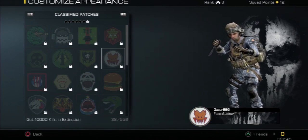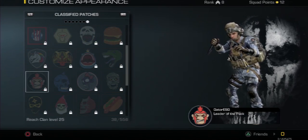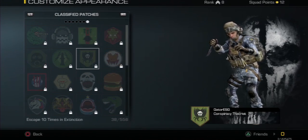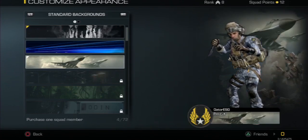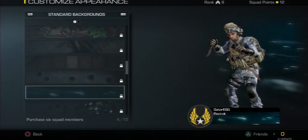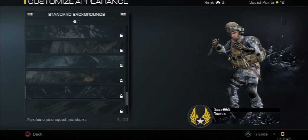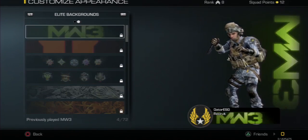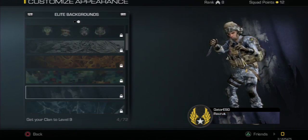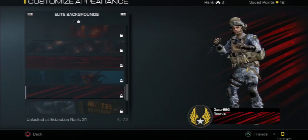Speaking of which, I'll be having a clan — if you guys want to join, let me know. I believe it's ESG Nation — I gotta look that up. There are also different backgrounds you can choose, and new calling cards, so I'm not gonna have any of those long ones from Ghosts or Black Ops 2.